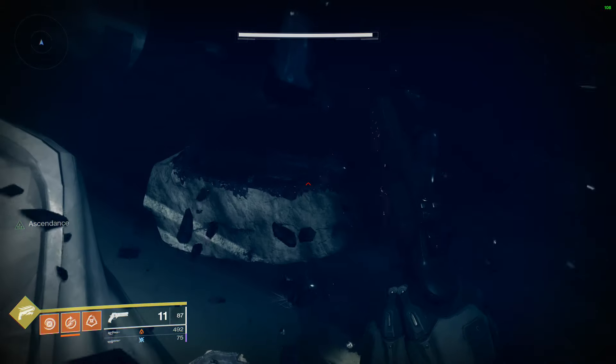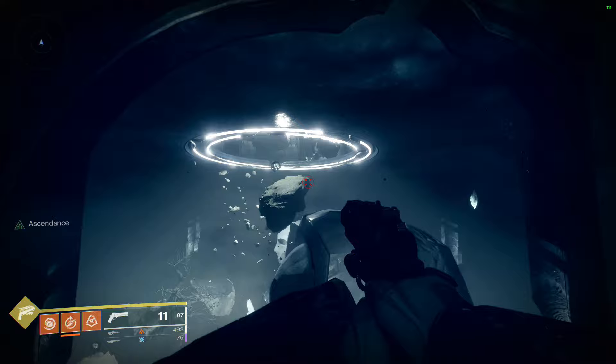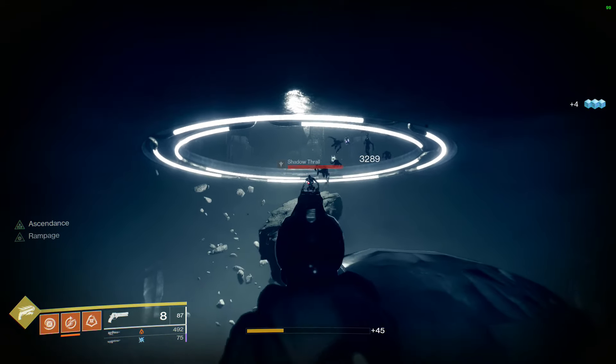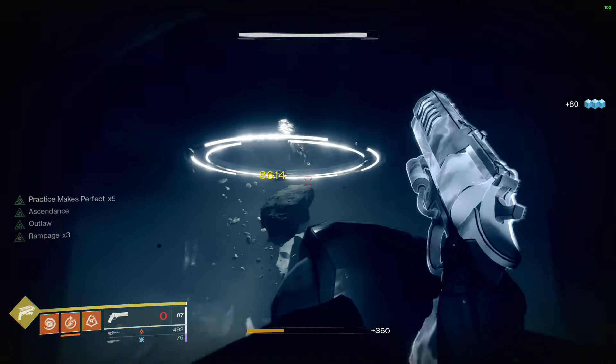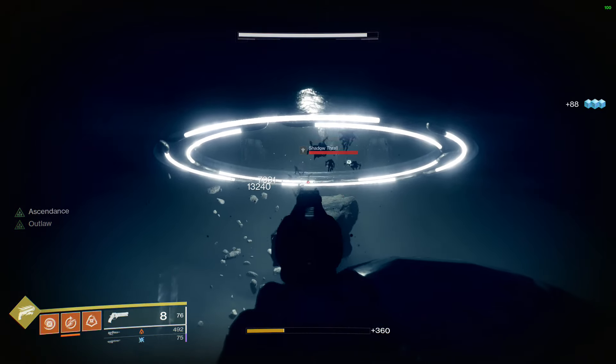Make your way all the way up to the top here. Once you get here you're going to see the Shadow Thrall spawn and there's going to be two waves of Shadow Thrall — just take the first wave out and then the second wave right after. Not too hard.